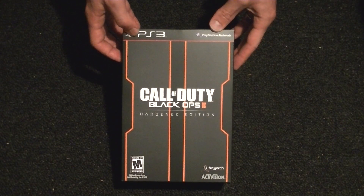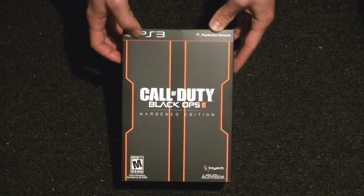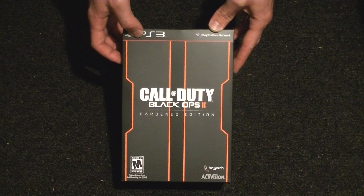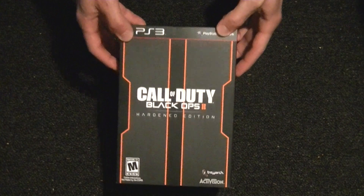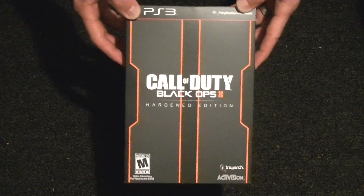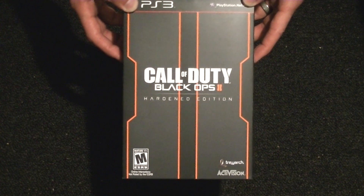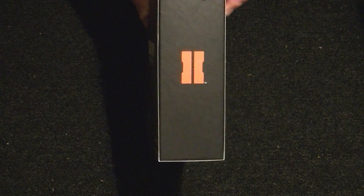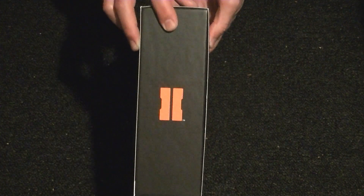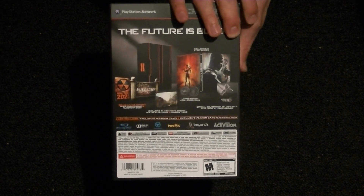What's up everybody, Common Gamer One coming at you with a special video. Just got back from the midnight release, it's probably about one o'clock in the morning, but I wanted to show you guys the unboxing of the hardened edition. The outside case is very clean with the numbers and the lettering — got the number two on the side in orange, and also on the other side in orange. The back has all the stuff that you get inside the hardened edition case.